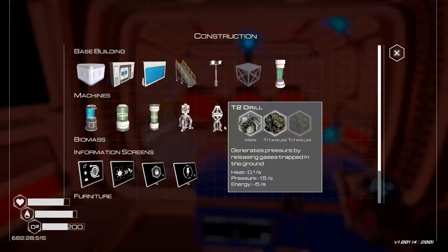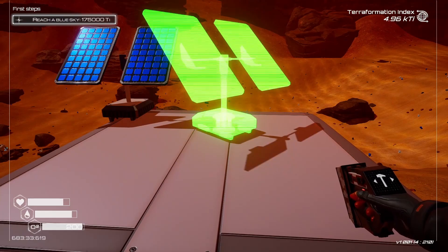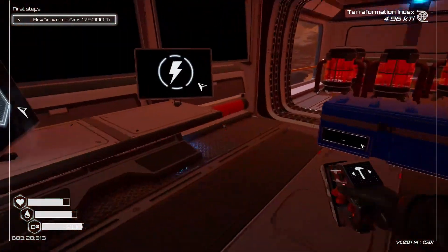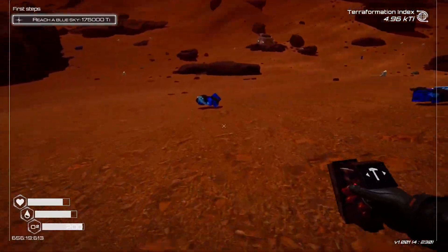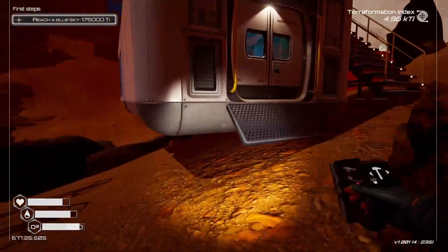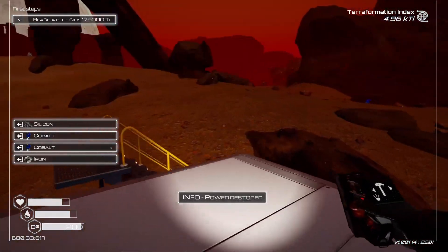Just one more solar panel should do it. I need cobalt — I dropped all that cobalt back here. Grab these, turn the flashlight on because it's kind of dark. That should be enough. Put you right there and that's powered — nice. How many more can I make? I just need cobalt — cobalt's very easy to get, so I could technically make a lot more. I'll deconstruct one — okay, still can't make it, that's fine.